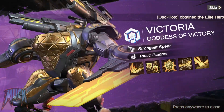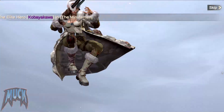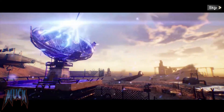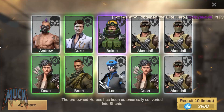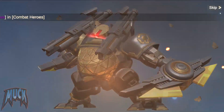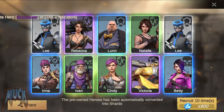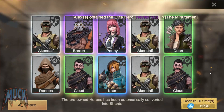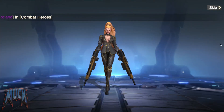This week's recruitment was pretty good: 30,000 recruitment points, 700 friendship points, and I spent 30 raffle tickets at the summit recruitment. I got one Ricardo, two Victorias, one Penny, one Mira, one Bolton, one Harman, one Roland, and one Laurel, plus a booty at the summit recruitment.